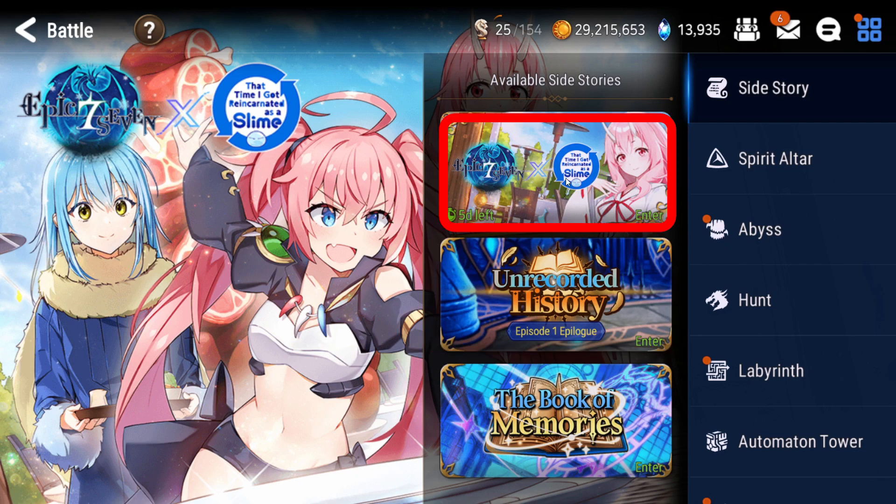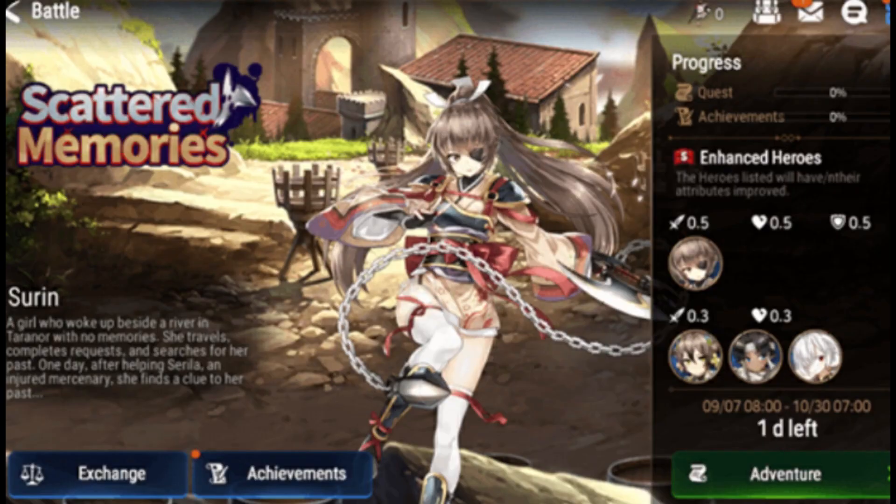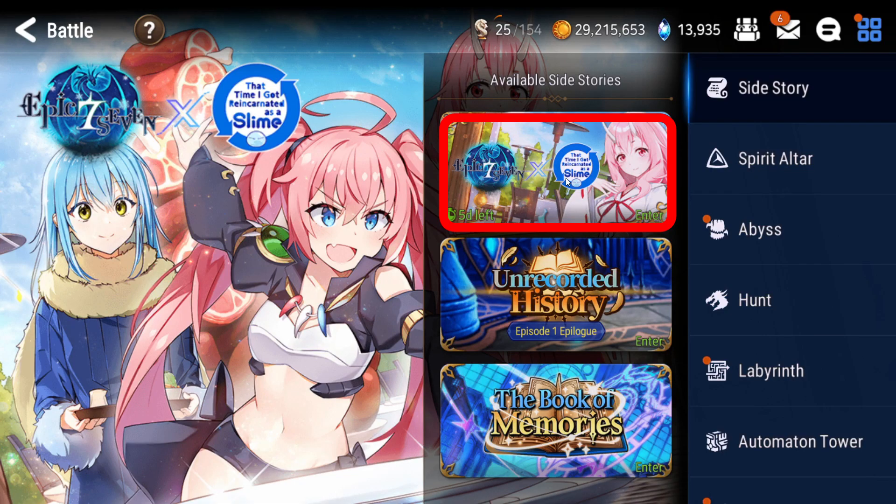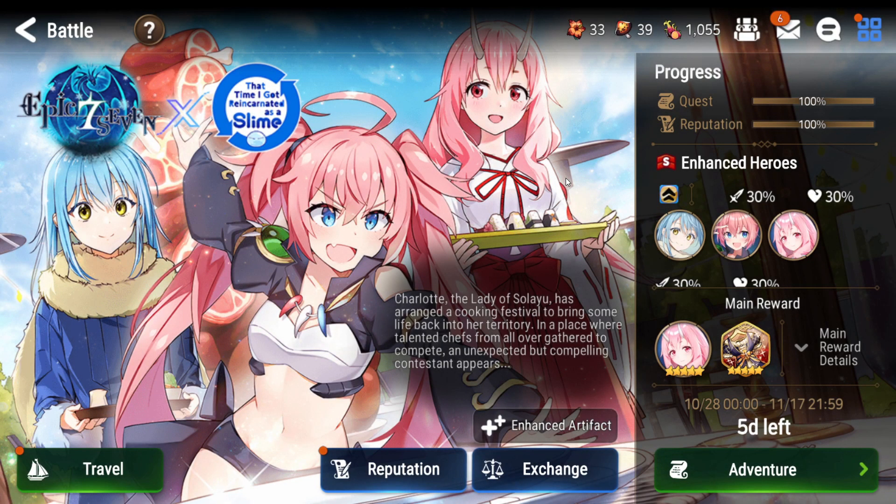The last one is the biggest section, and it changes once every two to three weeks. There are two types: one that lasts for two weeks and focuses on one character with quick rewards, and bigger events like the current Slime Side Story that lasts around three weeks with more rewards.